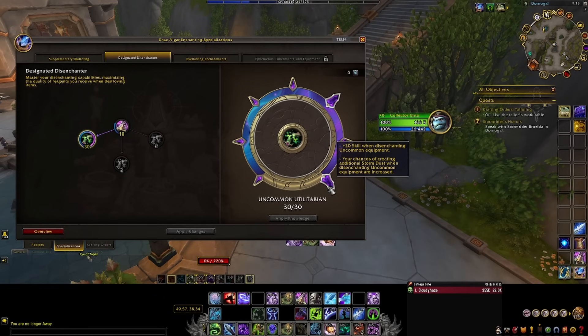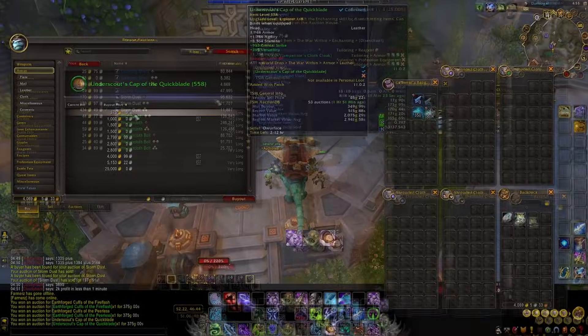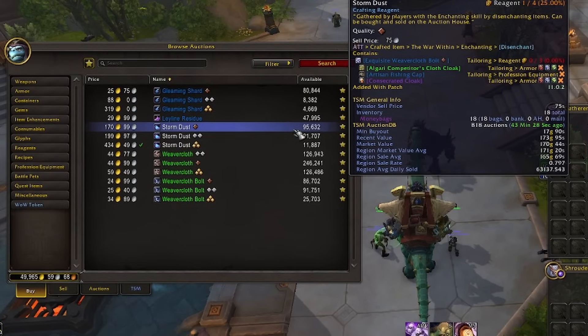Once you have your enchanting set up and you're specced into Designated Disenchanter, you can start buying green BOEs. First, check the price of storm dust — set storm dust as a favorite in your auction house for all three ranks: rank 1, 2, and 3. On my server, storm dust rank 1 is selling for between 150 to 190 gold, and I usually look at rank 1 storm dust to decide what my spending limit will be on the green BOEs.